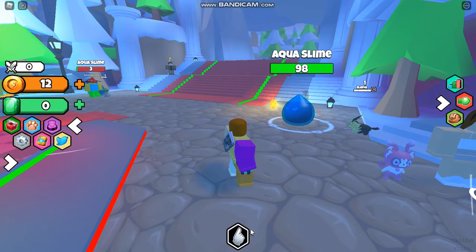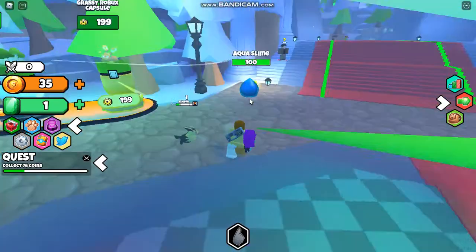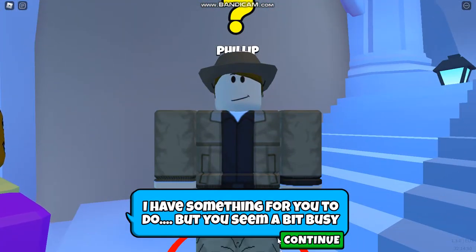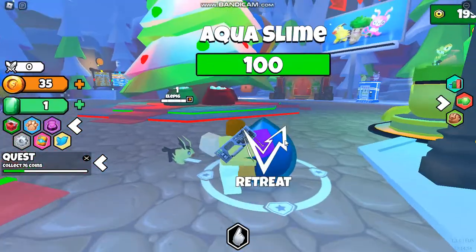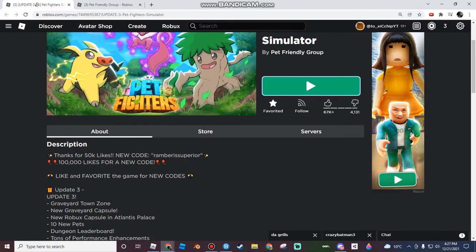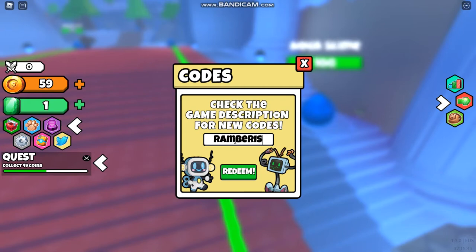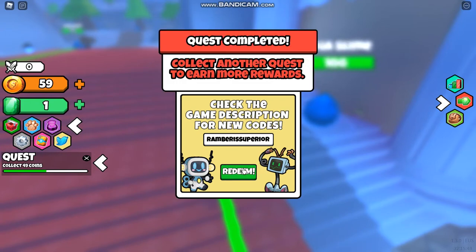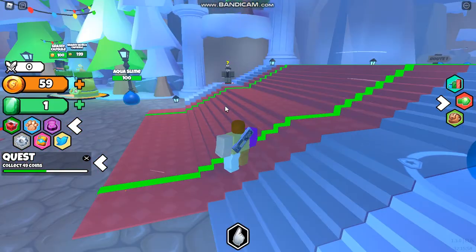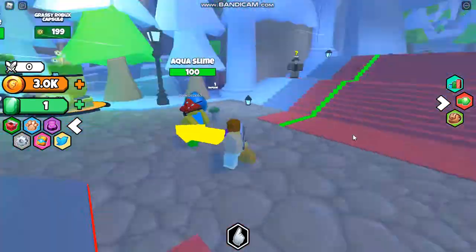Okay, complete quest — what's my quest? Collect 100 coins. How many coins does it give me? I have 12. I'll be back once I'm done. I think this is gonna take a very very long time. There's a code: 'rambo is superior'. Why does it keep coming off? I redeemed it... wait, it said quest complete? I don't think I redeemed it. Wait, it says 'buy the capsule' — oh, I have 3K! That's cool!